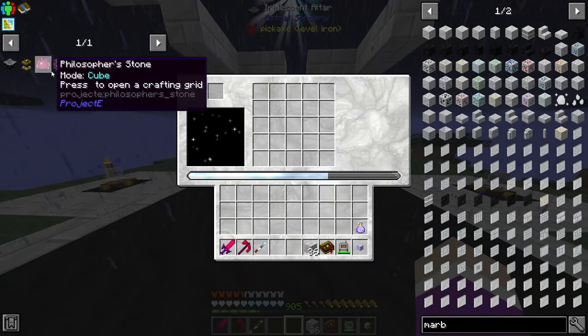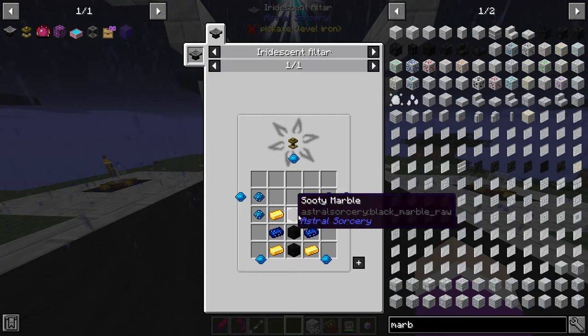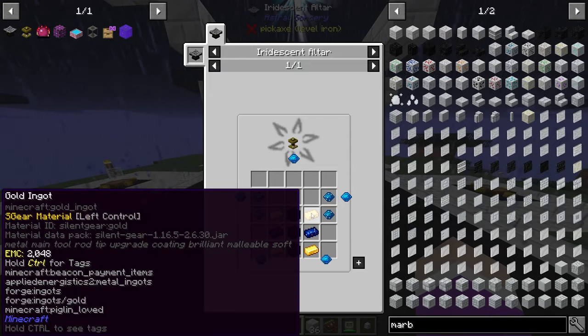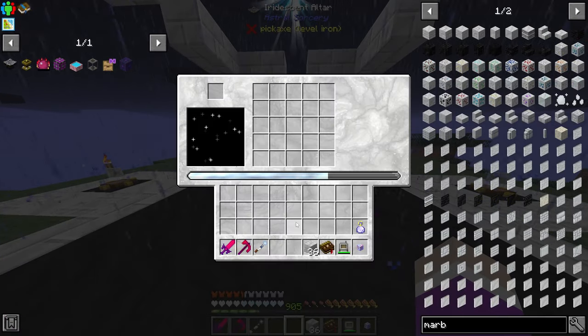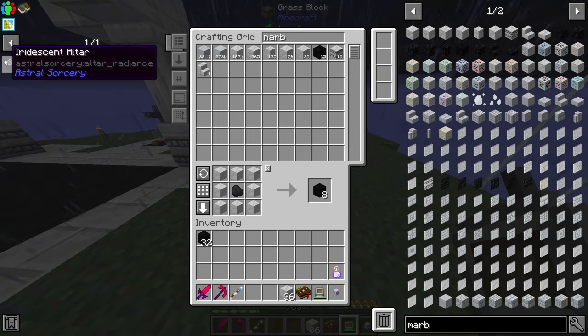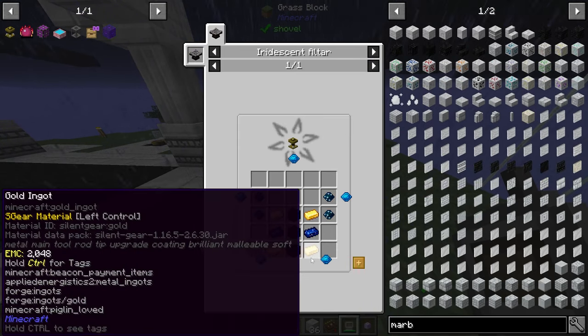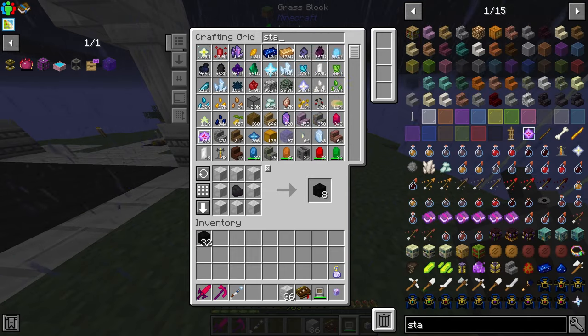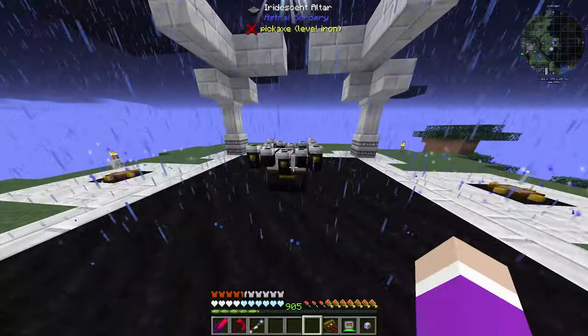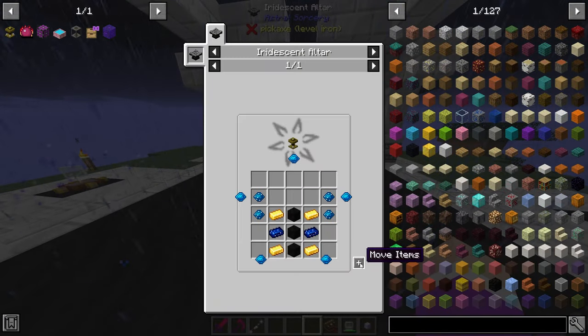Now with that we can actually craft ourselves a containment chalice - it doesn't require any kind of constellations which is great. We just need some gold, star metal, and some sooty marble. Let's grab all those - a bit more sooty marble, some star metal, some aquamarines, and some gems. That should be enough to make a couple of these chalices now. We can make eight, and we need eight per philosopher's stone.